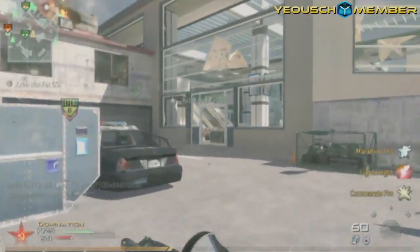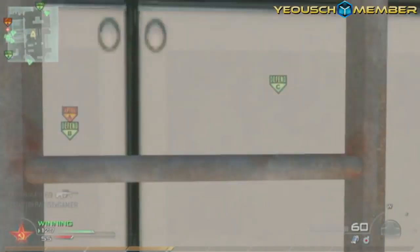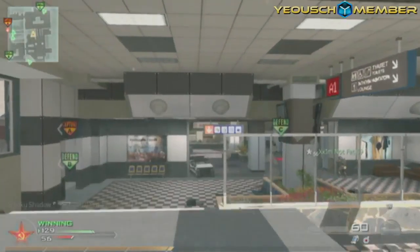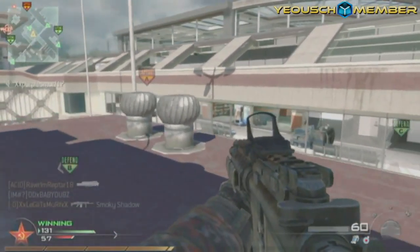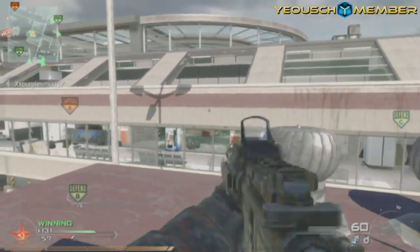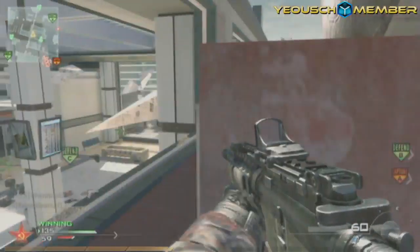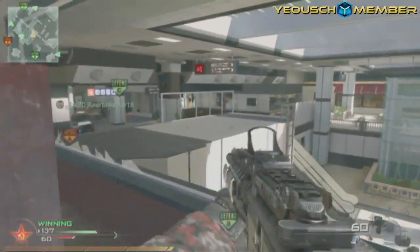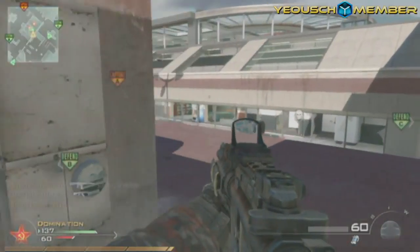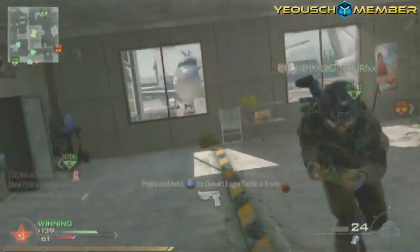I'm gonna stick with this for a while, possibly for the duration of my YouTube channel. This is a domination match on Terminal — I call it Airport because I don't like the map, but I deal with it. My whole plan for this match was to get some kills with my sidearm to unlock the tactical knife, but pretty shortly after starting I figured out that wasn't going to happen.